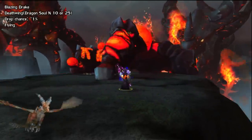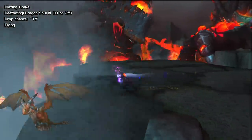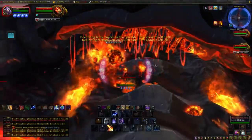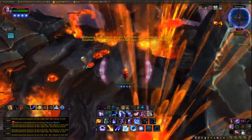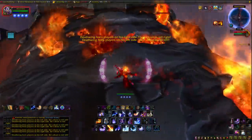And lastly from Dragon Soul, we have the Blazing Drake. This also drops from Deathwing, but only on Normal mode, either 10 or 25-man. The Spine of Deathwing fight is a little tricky, and you'll most likely die if you try it without knowing the strategy. I do have a very old video explaining it though, if you end up needing it — I'll have a link to it in the description.